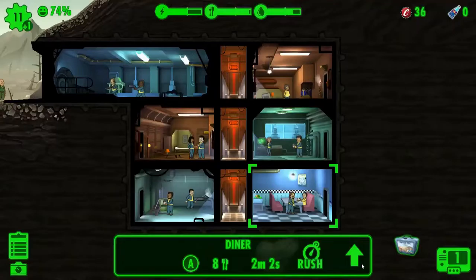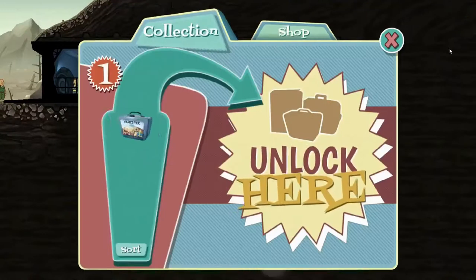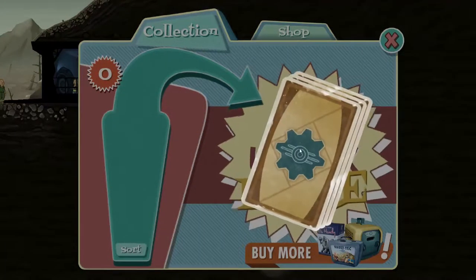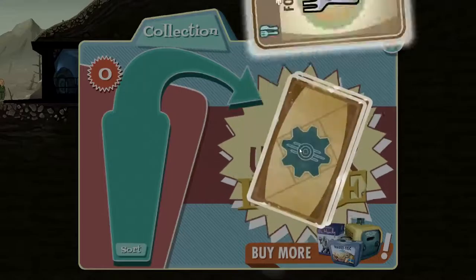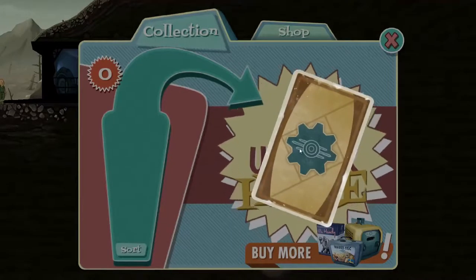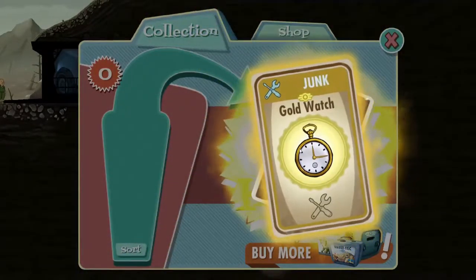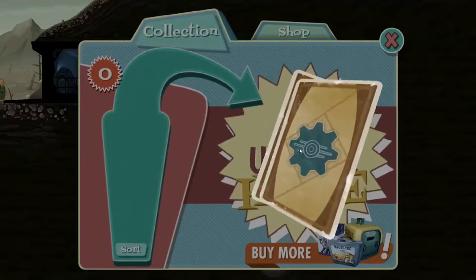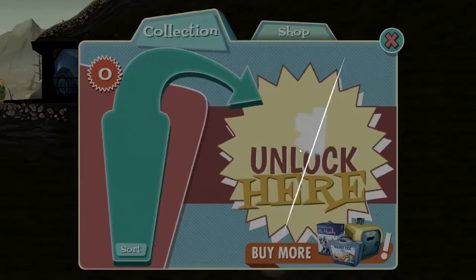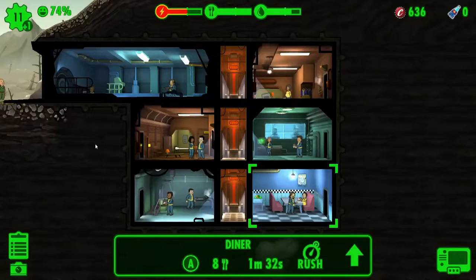That gives us a Vault-Tec lunchbox. You can win these in-game or purchase them — I've always gone for them in-game. Let's open it up. Food — okay, fair enough, I'd rather it was caps. That's a crafting item. Caps there — useful. And can we have something very good here? Caps — that's pretty nice, that'll give me a chance to expand the vault a bit more.